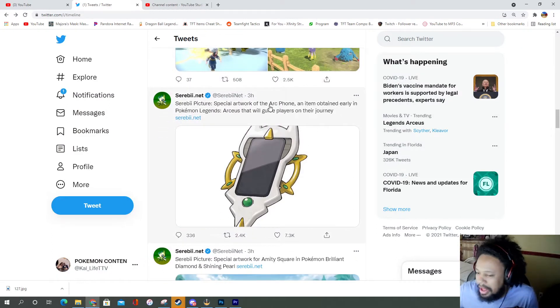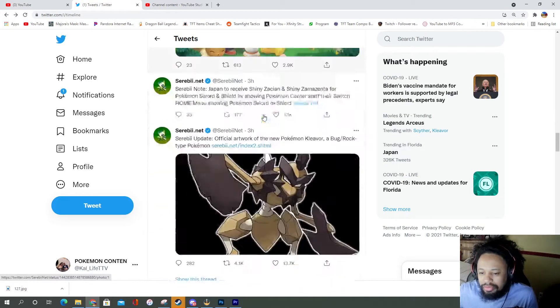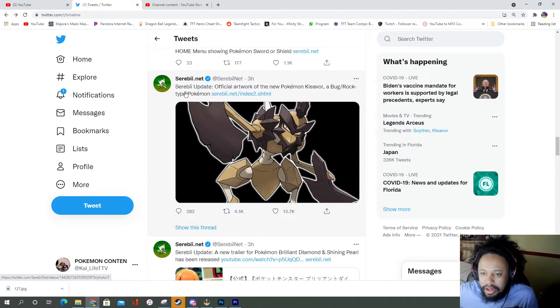It looks like we got the iPhone with some Arceus stuff, and that's going to be what you use as your phone. It's an idol that you obtain early and you can use it to guide your play on the journey.